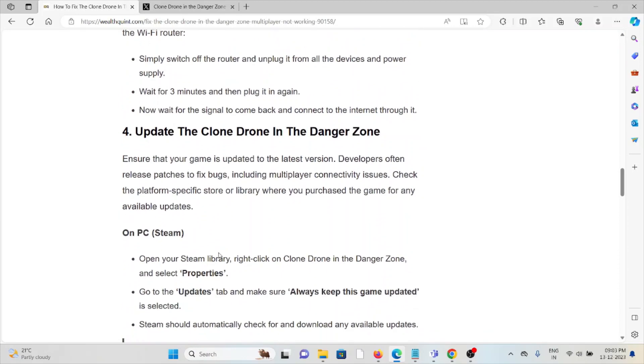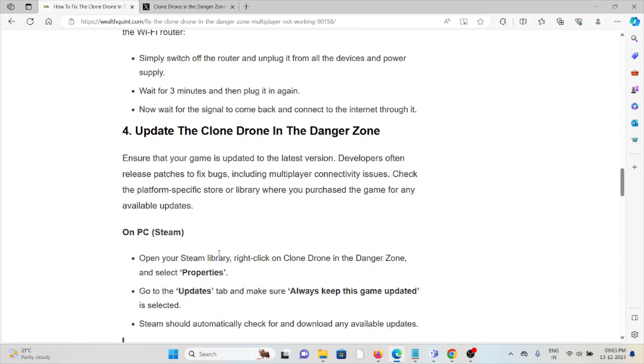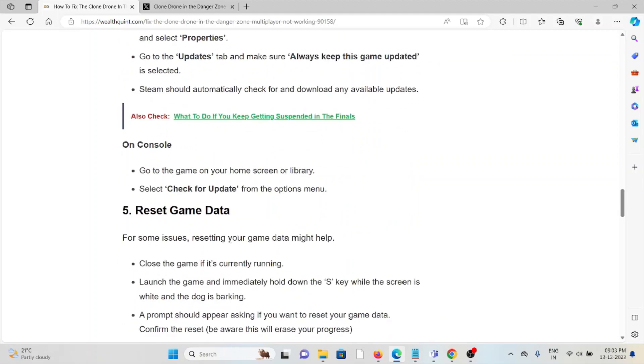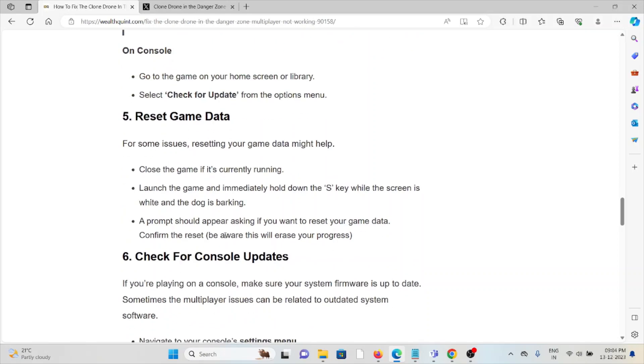The fourth method is to update Clone Drone in the Danger Zone. Ensure that your game is updated to the latest version, as developers often release patches to fix bugs including multiplayer connectivity issues. On PC, open your Steam library, right-click on Clone Drone in the Danger Zone, select Properties, go to the Updates tab, and make sure 'Always keep this game updated' is selected. On console, go to the game on your home screen or library and select 'Check for update' from the options menu.